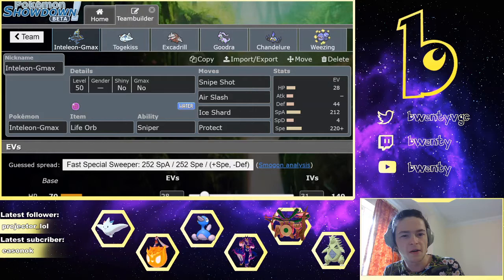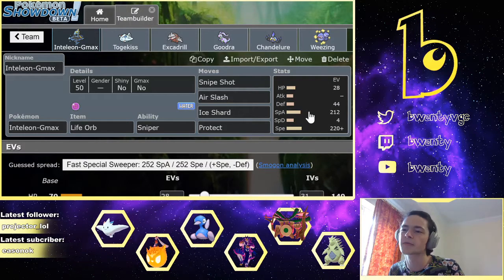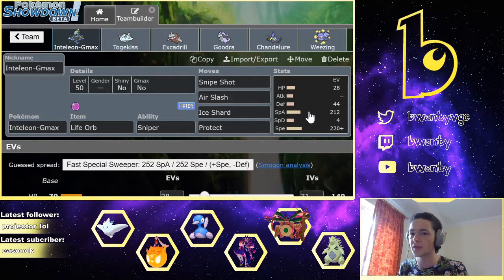This is a standard Life Orb Inteleon, except I've altered the EV spread a little to play against this team specifically. The 220 Speed lets me outspeed Cinccino, which is the fastest thing on his team — no point investing more than that. The 28 HP is a good Life Orb number giving me 149 HP, so I get minimum HP loss from Life Orb. The 44 Defense lets me take a Max Lightning from Durant if Inteleon is G-Maxed with enough HP left to survive two ticks of Life Orb, meaning I can get three G-Max moves off.